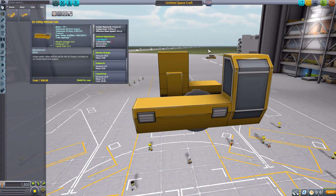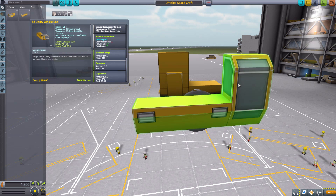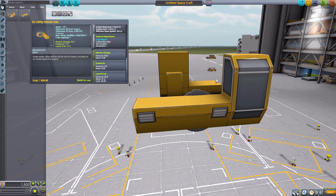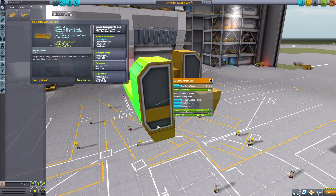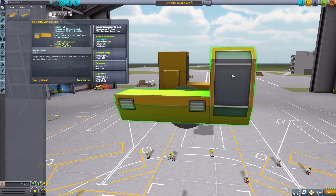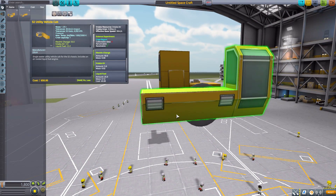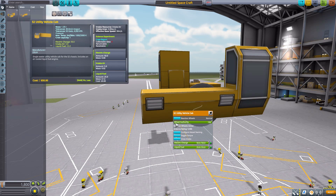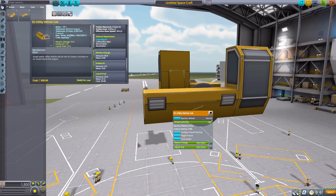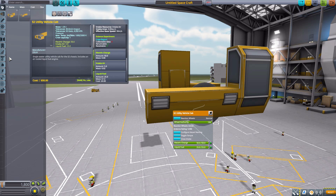Two things I should mention about these cabs that I hope get updated in the future. First, there is currently no interior view — it's just a blank space for your Kerbals. You can right-click on the side of the cab to put them in and out, but you can't look in from their internal viewpoint. The other thing is the textured lights are purely decorative — I would love to see those actually be functional, but there are no lights to turn on.